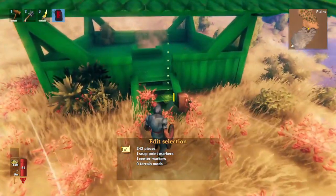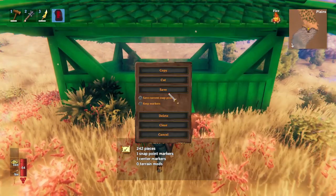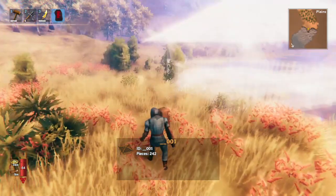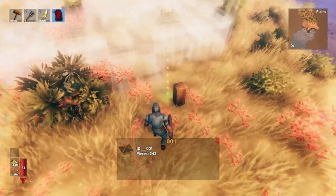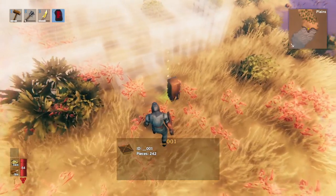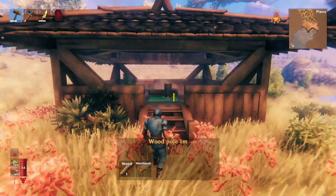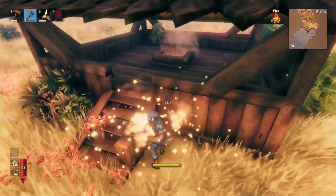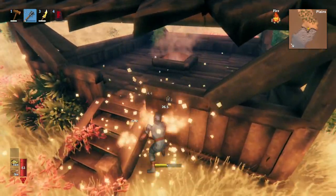So you need to use these center point and snap point markers. Then when you save the selection, you can use cut. What this is going to do is remove everything. But because you added the center point marker and the snap point, all you have to do is look at this original post, and then boom — the building is in the exact same spot. And now, because I reset the settings, you can see that it's actually properly invincible.